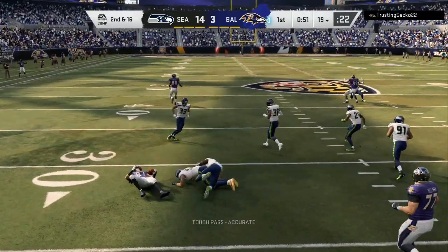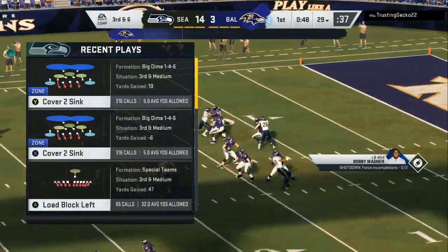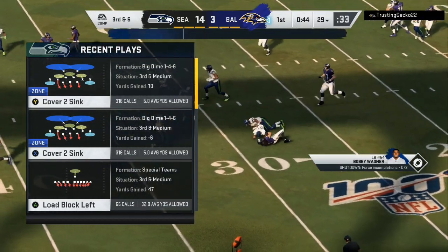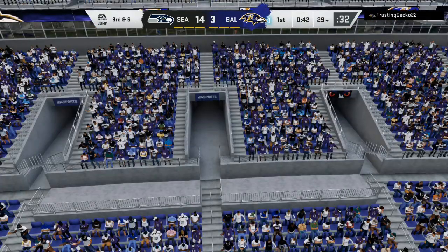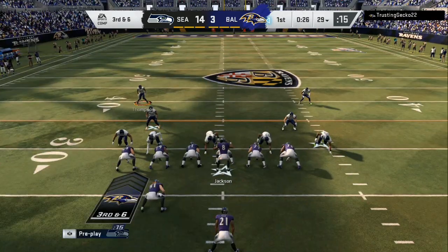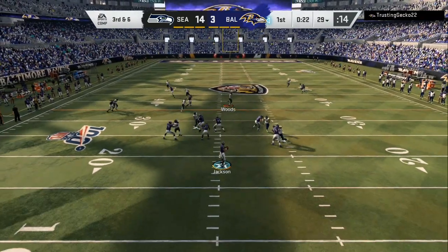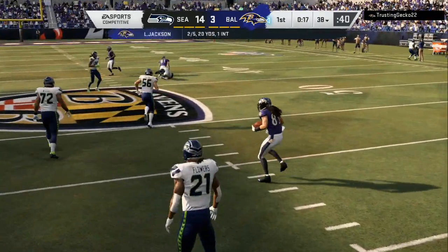He just did a crossing route. On third and six the pressure got there but he got that crossing route. It's a chance he might keep doing that. We're going to blitz and watch over the top — straight through the middle. Corner route over there wide open — that was good defense, he got the pass off. He hurried up and quick-hiked before I could get all my adjustments.